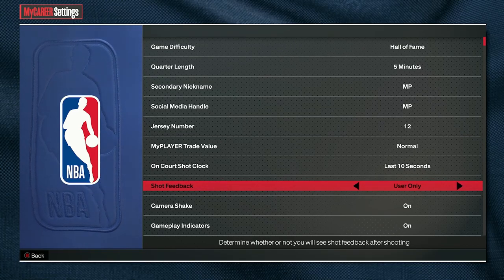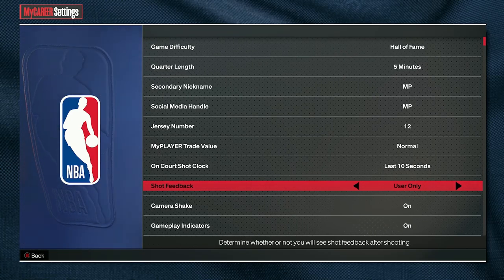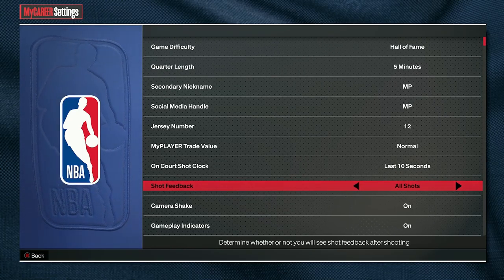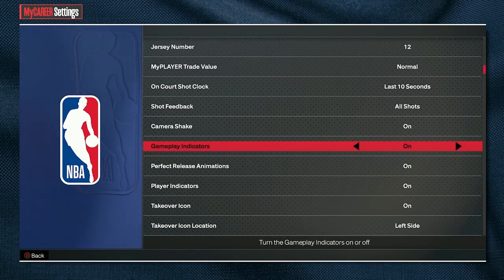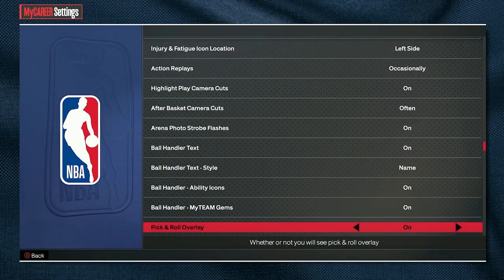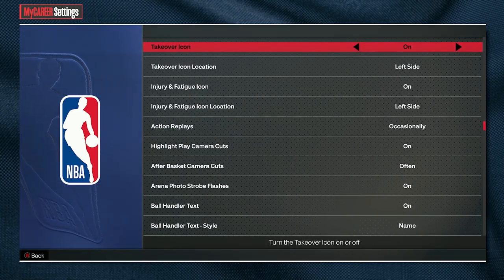We're going to go over to shot feedback. I think the default is set to off. I had it on users only — at least have it on users only so you can see your shot timing, whether you're shooting slightly late or slightly early, so you can improve your jump shot that way. I put it on all shots because I like to see the feedback I get on shots and how my friends are shooting. Most of the other settings are just the default.